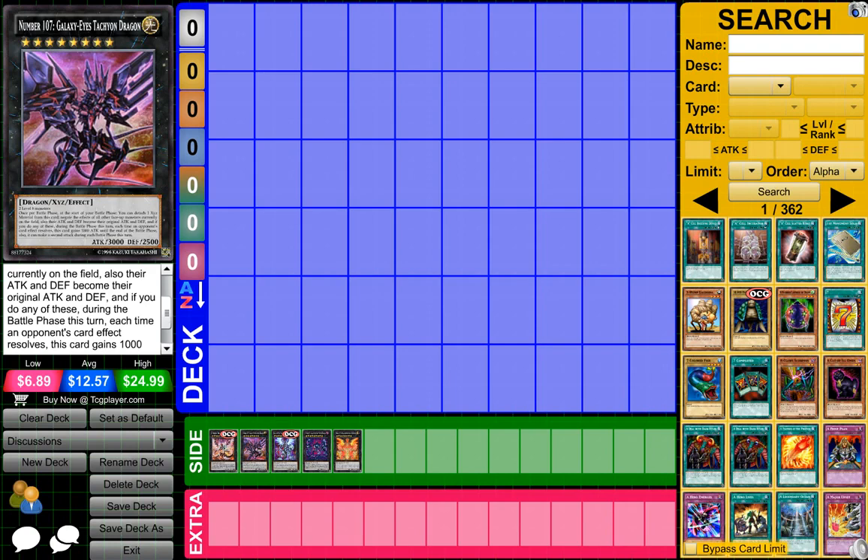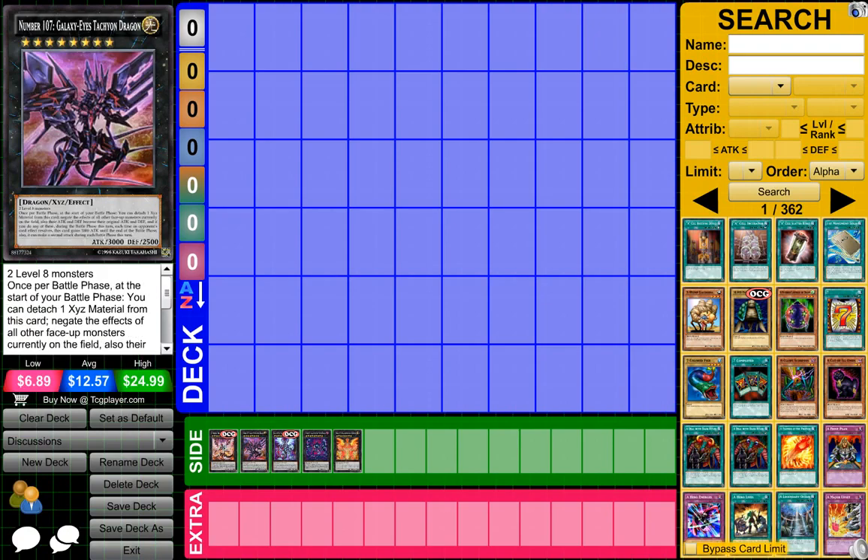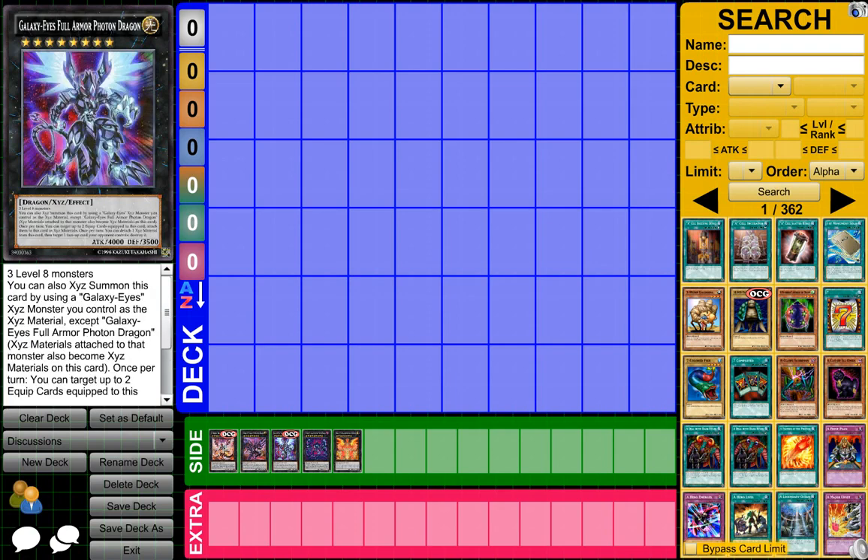On top of that, if you have this card, you can use this Galaxy Eyes monster or another Galaxy Eyes monster to XYZ summon it. Once per turn, you can target up to two equip cards equipped to this card and attach them as XYZ materials. Then once per turn, you detach one XYZ material, target one face-up monster your opponent controls, and destroy it. That's pretty overpowered.